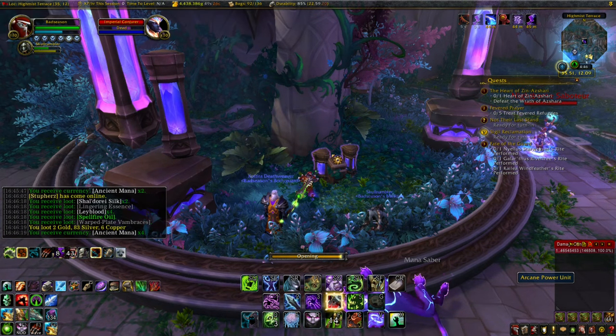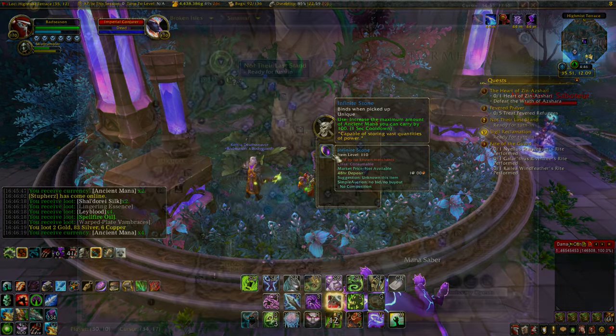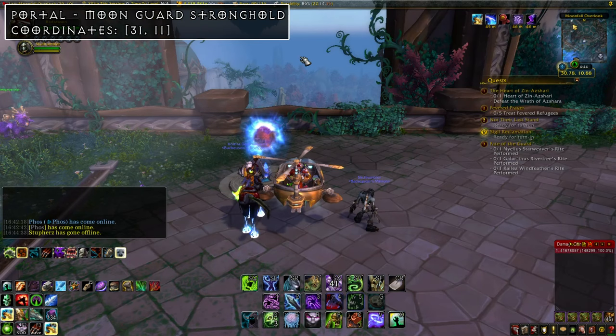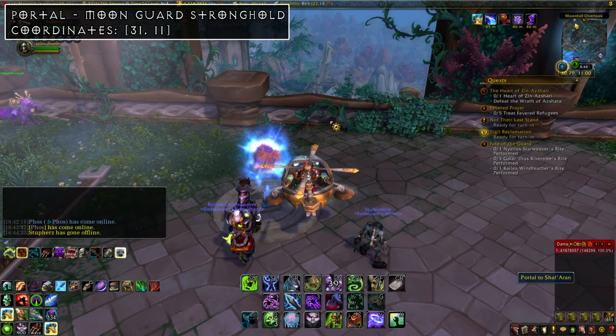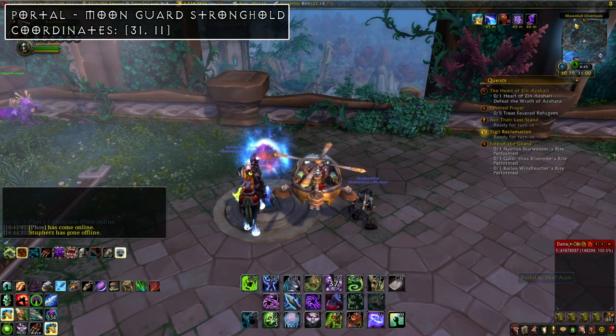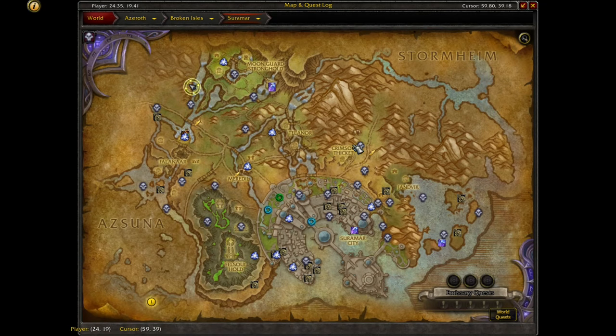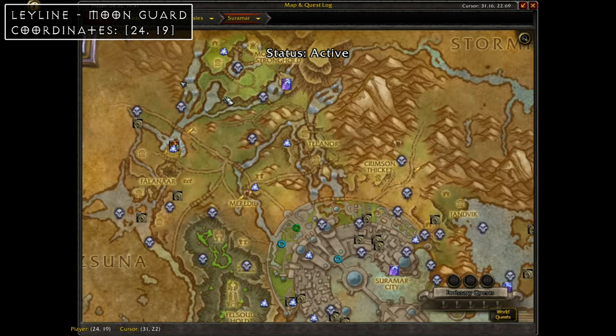Next up is the Infinite Stone, which increases your ancient mana cap by another 100. You can find it to the northwest at coordinates 35, 12. Very close to the west in the same stronghold is the Moon Guard Stronghold portal, found across the bridge at coordinates 31, 11. You'll need another 100 ancient mana to activate it.